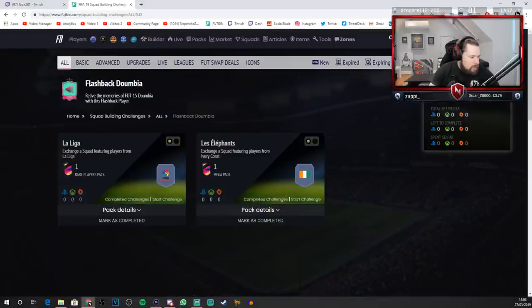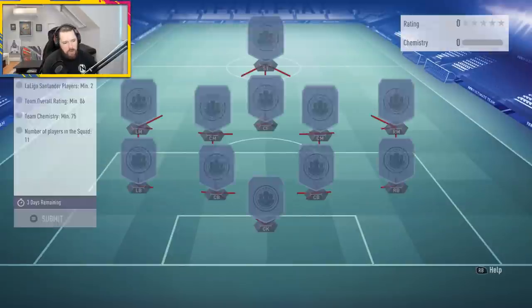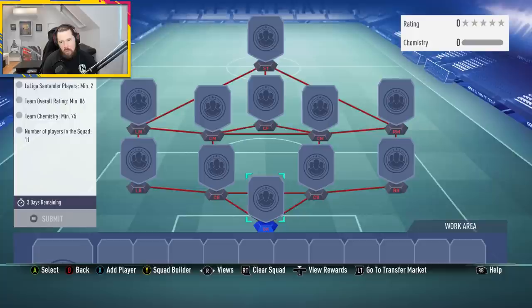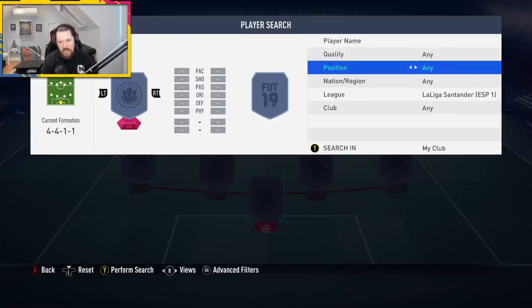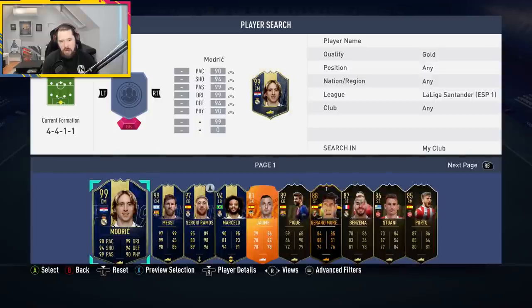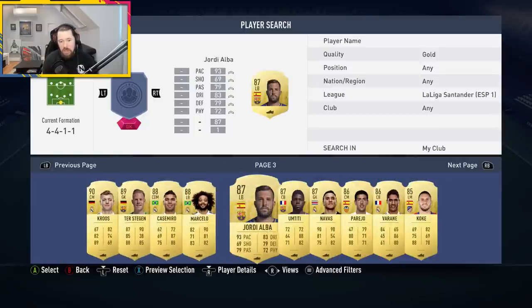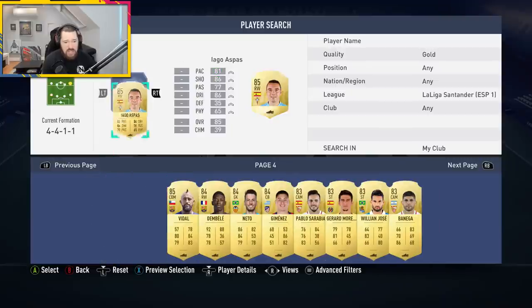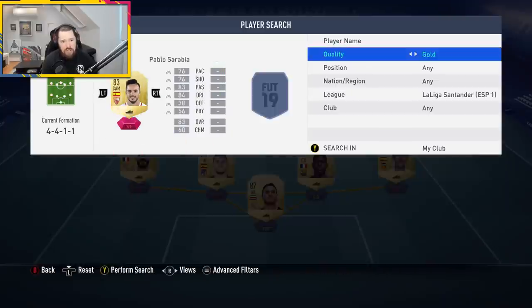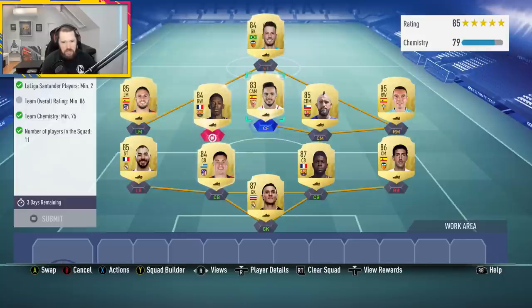I'm a little bemused as to why EA think an 86-rated squad — which is about 140k — and an 84 — which is about 60k — so you're looking at 200,000 coins for this card. I think this is another Flashback card that is grossly overpriced. What do you guys think? Is this a card that's going to get into your team? Are you going to burn resources on it, or do you say no, this is way too expensive?